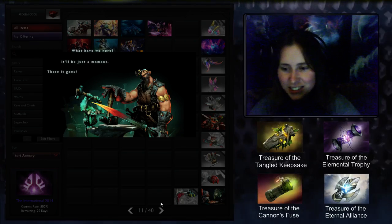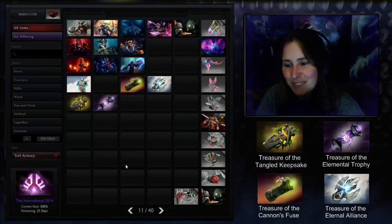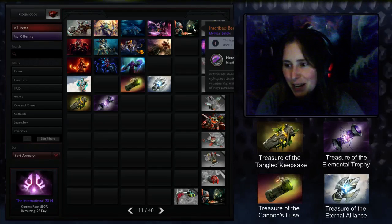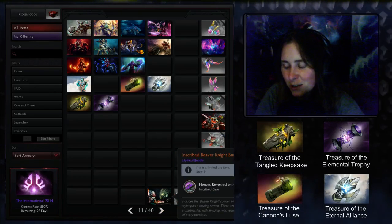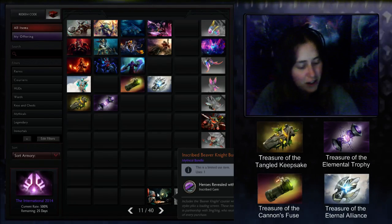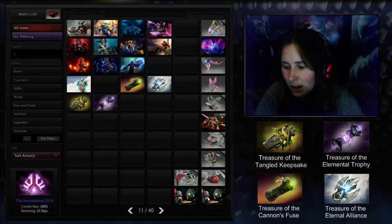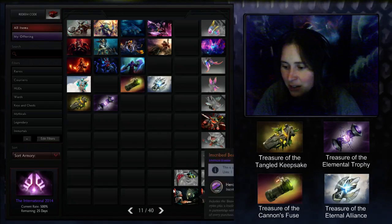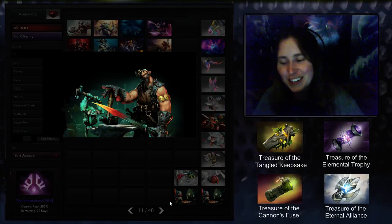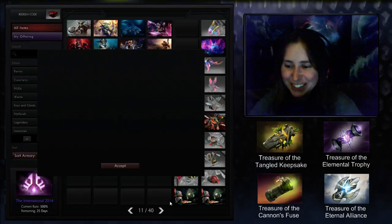My inventory is just going to explode at some point. Two of those - you know what that means! I was going to figure out a giveaway but this just became pretty clear - giving out an inscribed Beaver Knight bundle, which is a Sing Sing courier. I'll link you guys to the spot where I'll be running that giveaway so just head on over there and check it out if you're interested. Of course the courier I drop two of.